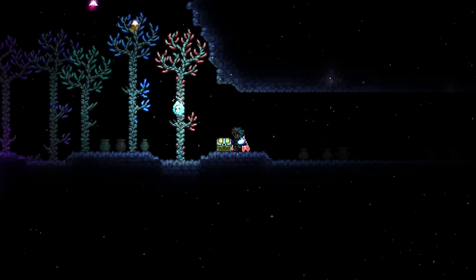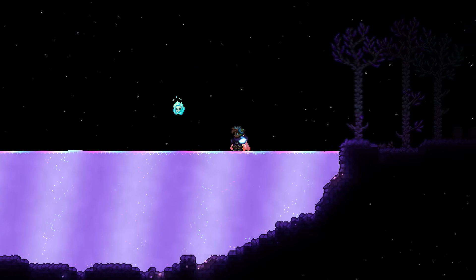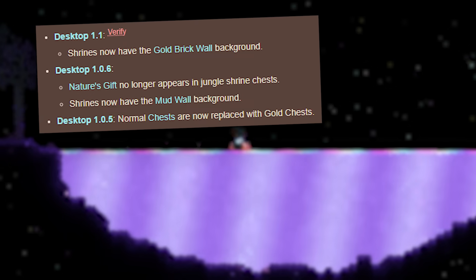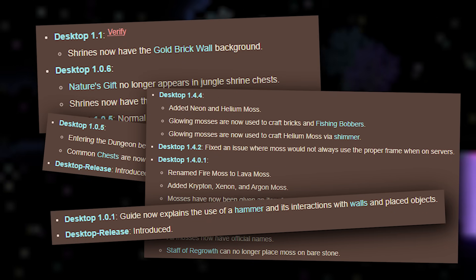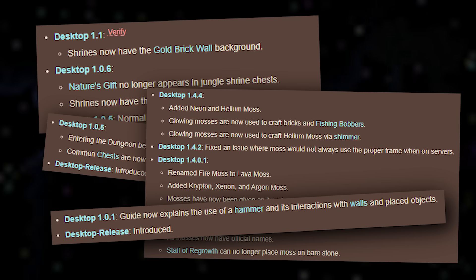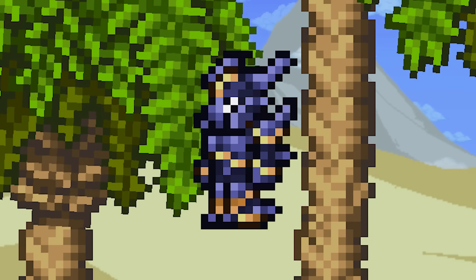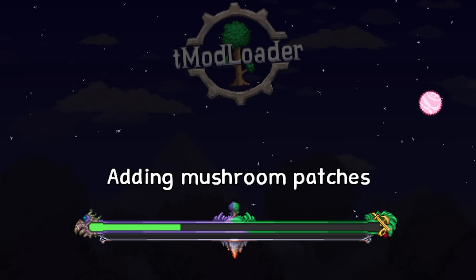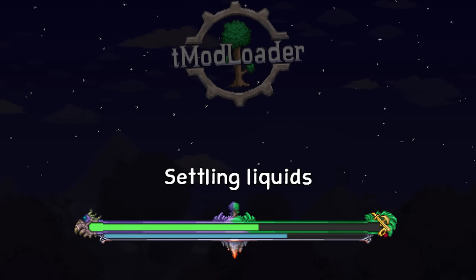Of all things, why is the Aether's spawn location related to the guide's name, Dungeon Color, Moss, and Jungle Shrines? They're wholly unrelated features released at completely different times. If it was intentional, it would probably be the weirdest feature in the entire game. Well, it isn't intentional. Red's not that high. It just happens to be a quirk of how randomness is executed in Terraria, or rather, when it isn't.